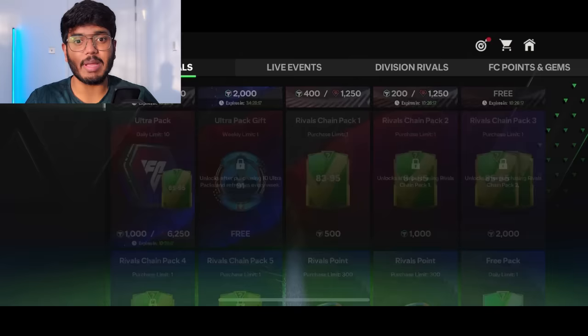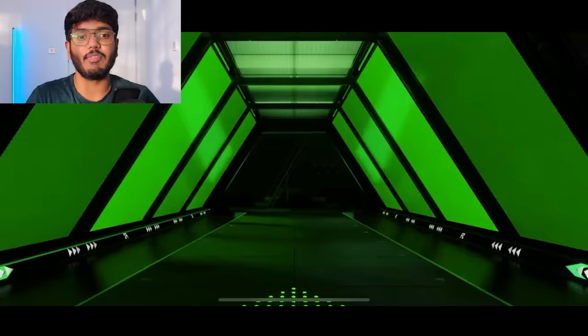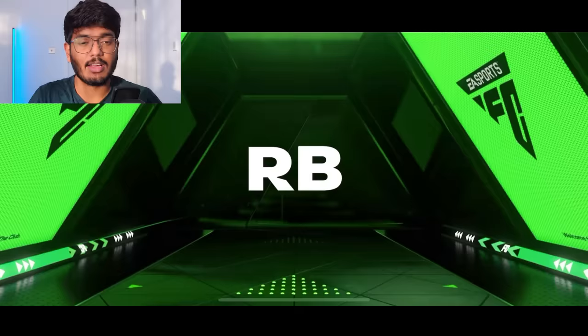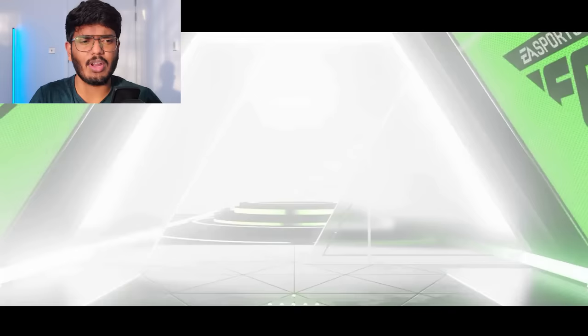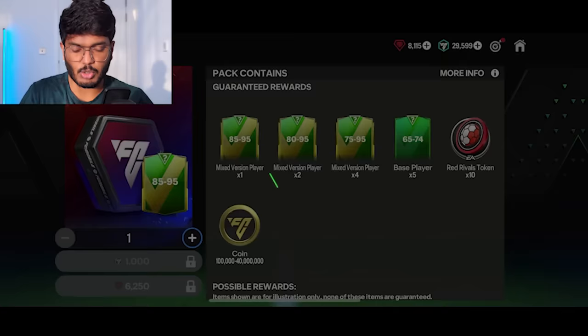Now let's go and start opening the ultra packs. We've got 10 of these, so I want to open all 10. Pack number one — we begin with a walkout, that's good to see! England right back — oh, Trent Alexander-Arnold, but that's just a base card. He goes for 3.6 million coins, and we also got 1.5 million coins, so that's decent.